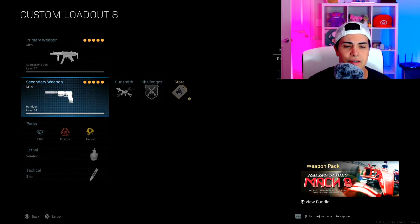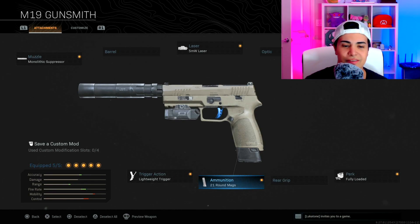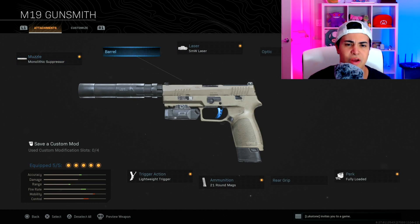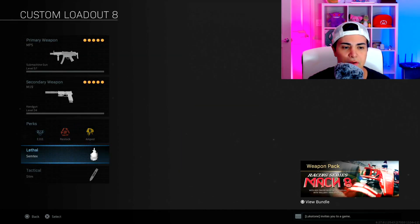Here's the trick: if you go to the M19 and put Fully Loaded on it, you get extra ammo that you can use for your MP5. That's the reason I use Fully Loaded on my pistol as the secondary when I run the MP5. So the M19 has Monolithic Suppressor, 5MW laser, Fully Loaded, 21 round mag, and Lightweight Trigger — giving my MP5 effectively seven attachments.